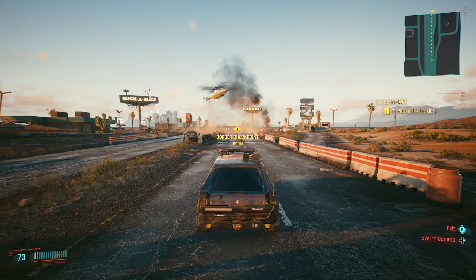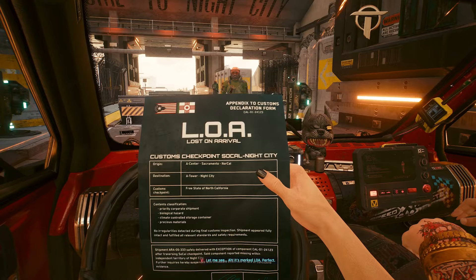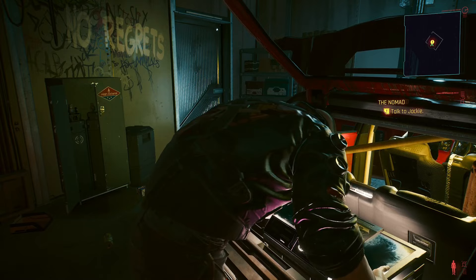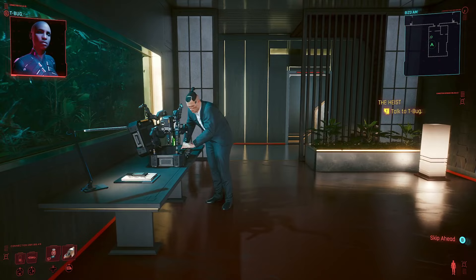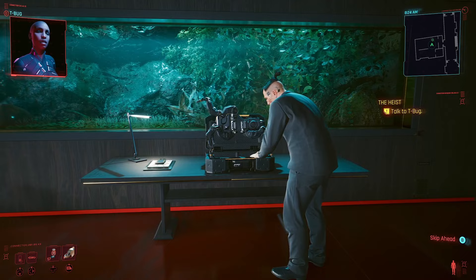Next up is the new addition to the crew: your very own pet iguana. Long-term players will know this is a nod to the Nomad Life Path intro, where you and Jackie are tasked with trafficking some stolen cargo over the border into Night City. After an altercation with some Arasaka scum, you realise the cargo is actually an iguana — which is well worth it if you ask me. Fast forward to the end of Act 1, where you and Jackie perform the heist of all heists on Arasaka themselves. It's here where the first steps of the iguana journey begin.